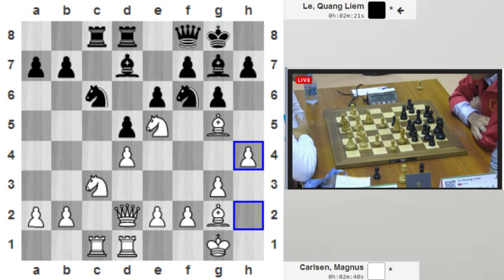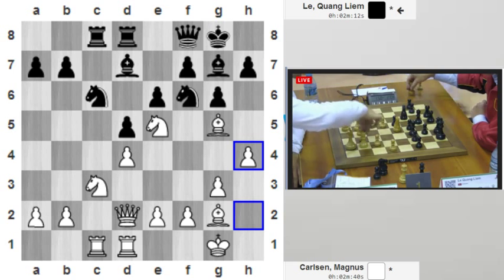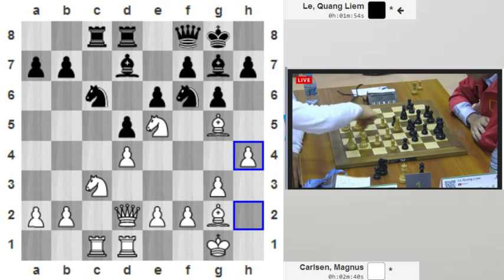h4! Interesting — taking space on the kingside, preparing maybe h5. After h6 he prepared this and plays f4, so he's playing a bit like in a stonewall system with all his pawns on the dark squares. He already gave up the dark-square bishop, so he wants to say his c3 knight is better than the d7 bishop. He got restricted in this stonewall pawn structure with his bad bishop. This is all about pattern recognition and Carlsen is doing a great job here.